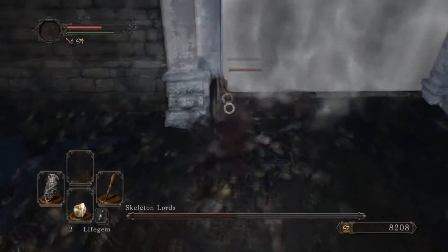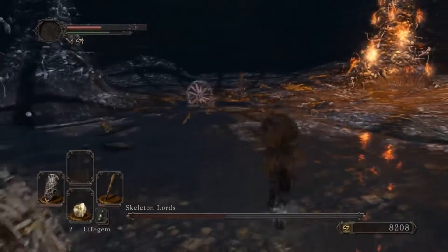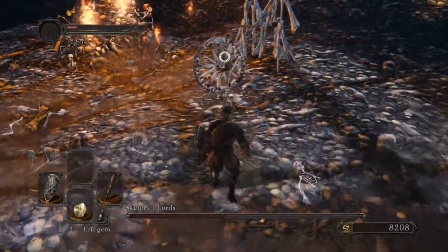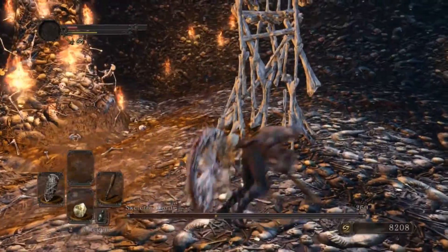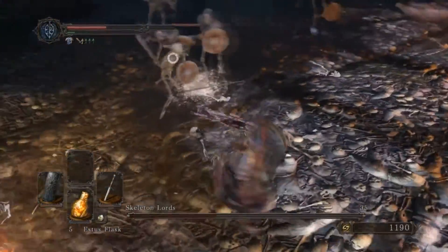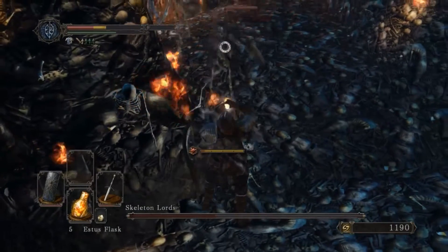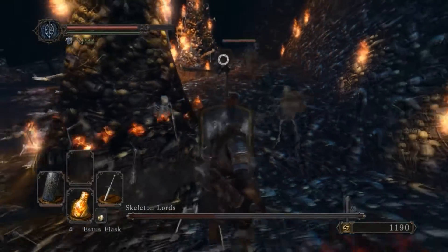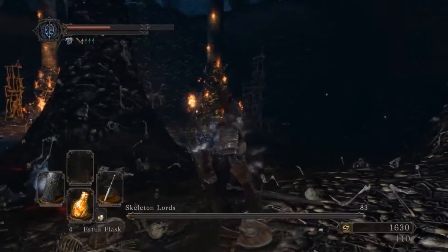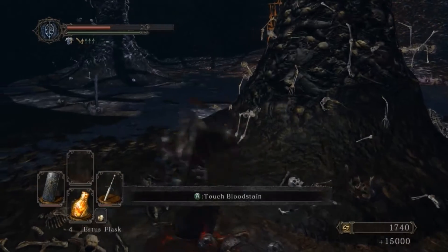Regardless of what tactic you choose, the pillars around the room are going to be pretty helpful. You can use them to block fireballs, get the Bonewheel Skeletons to hit the pillars instead of you, and separate yourself from the herd of skeletons. Either way, it's not a particularly difficult fight and you'll find it won't take you too long to beat it. Once you beat them, you're going to get the Skeleton Lord's Soul as well as 15,000 souls, and then you can continue on your adventure.